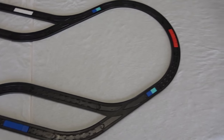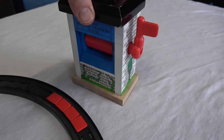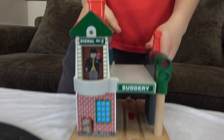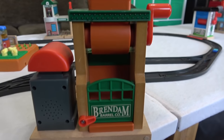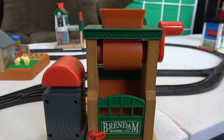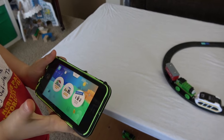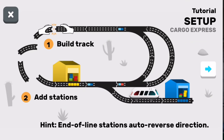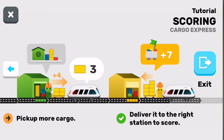Liam's got this track built but we need our stations. Red will be the post office — lights will be Suttery. Green is Farmer McCall's farm, and blue will be the Brendam Barrel Company down by the docks. Let's bring Percy and the mail car into this one. Let's play Cargo Express. In this game, we build the track and then rush to pick up and deliver cargo to the right colored stations. The train can carry only boxes of one color at a time, and the more you deliver, the higher the score.